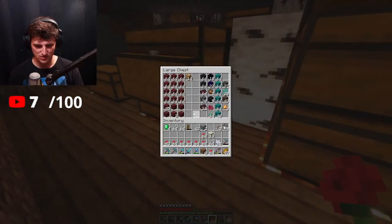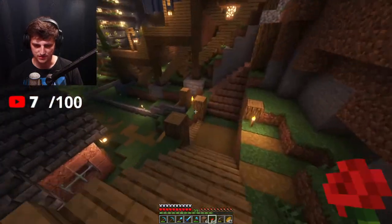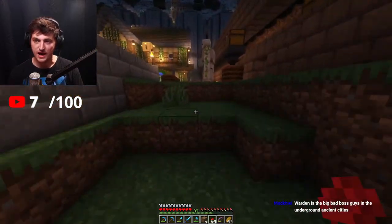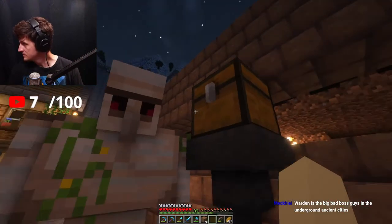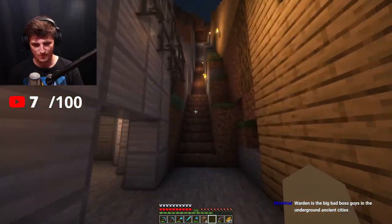I need to check on all my farms because I have an issue with some of them overflowing. I refuse to just change the storage system. Let me check the nether one and leave a few there. Let's see what other auto farms I have. Put these in the composter. The Warden is a big bad boss guy in the underground ancient cities — that's the best way to put it.